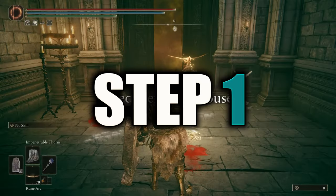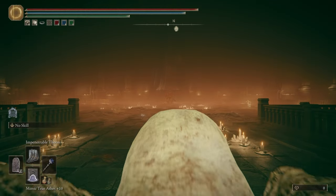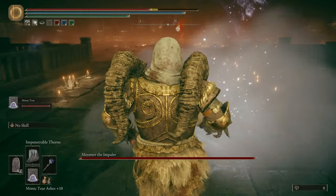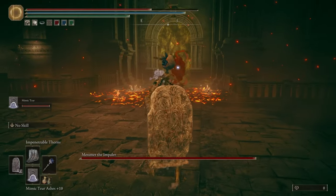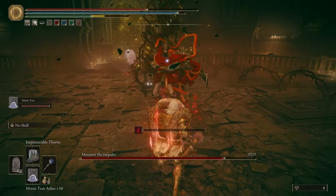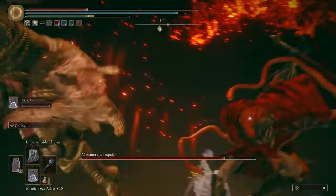Step one: walk through the door and instantly summon your Mimic. You'll only have time to do this, so don't try healing the lost HP. You'll need to roll once for when Mesmer lands on you, wait one beat, and then roll again when he does the explosion. From here you can cast your first Impenetrable Thorns which will rapidly tick up his blood loss. Now just stay back and hold your shield up until your Mimic gets the aggro. When Mesmer turns around from you, you can now heal.